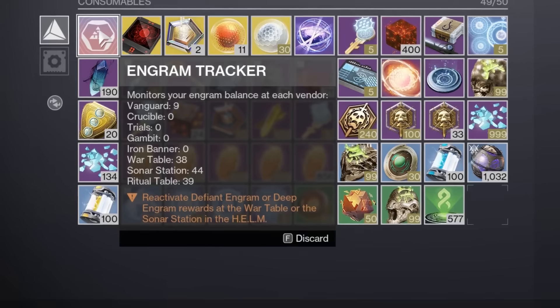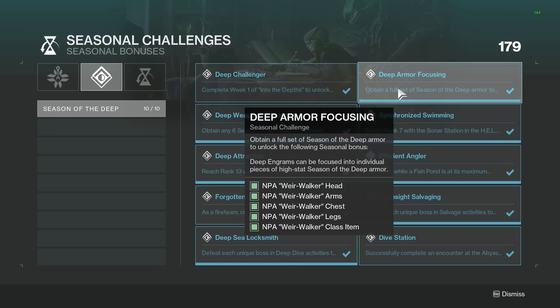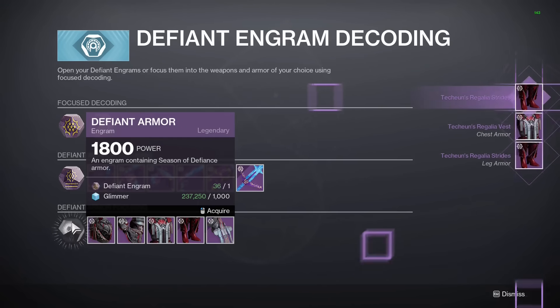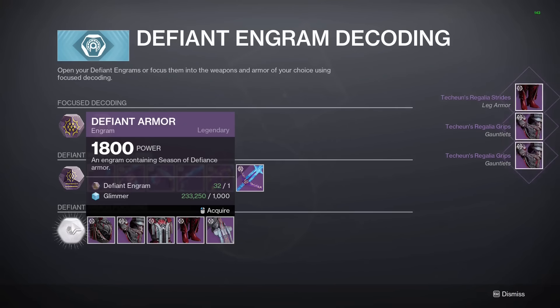Because of this, I managed to get over 100 engrams in less than a week. But hold onto these for now, because you'll also need Defiant Armor Focusing from the War Table and Deep Armor Focusing for the Sonar Station. These upgrades will make it so engrams you focus will have high stat armor — anywhere from 60 to 68 total stats before any masterworks or mods. Do not decrypt your engrams until you have these upgrades, or else it's just a waste.